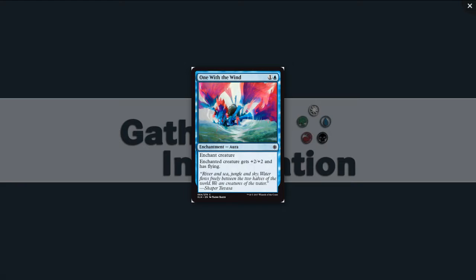One with the Wind: one and a blue for an enchantment aura at common. Enchant creature — enchanted creature gets +2/+2 and has flying. I'm going to play this in a Simic deck and put it on my dinosaurs — turn a big creature into an 11/11 flyer. I'd pick it mid-pack, whenever there's not a good creature or removal available. I want one or two in my deck. I want two flying dinosaurs.